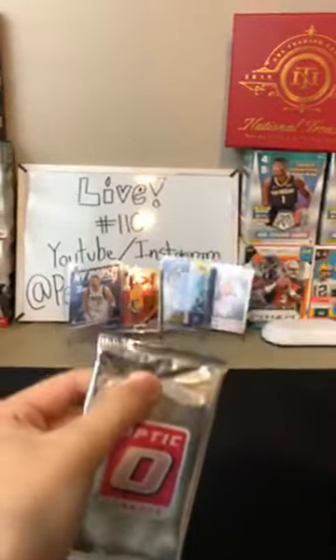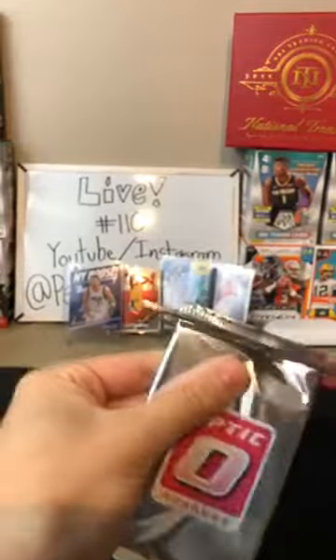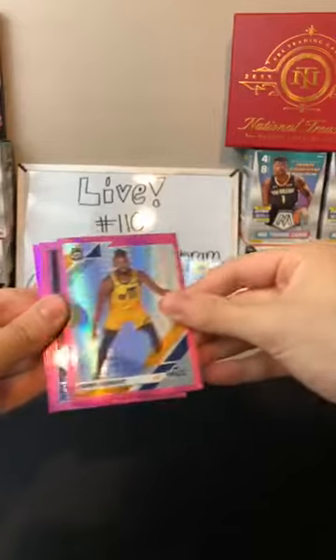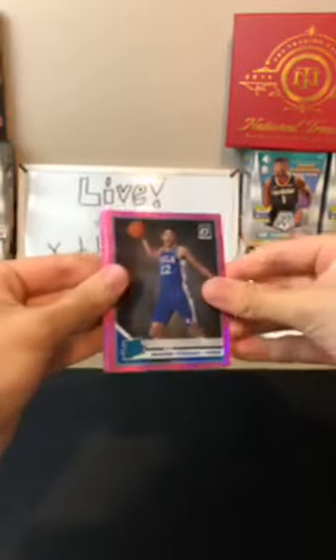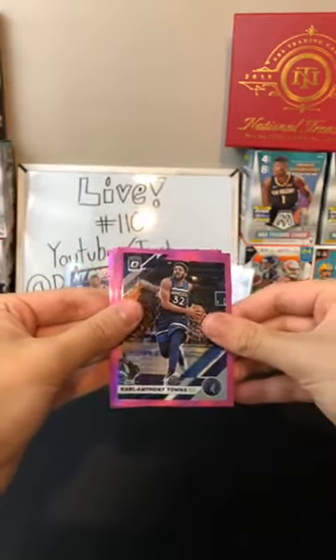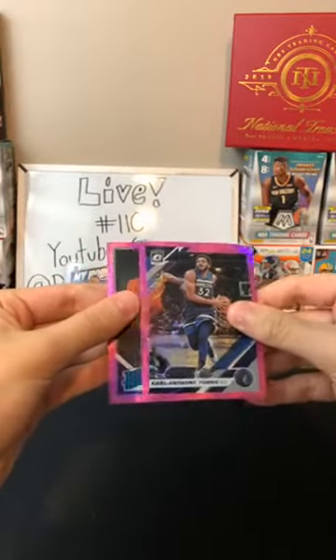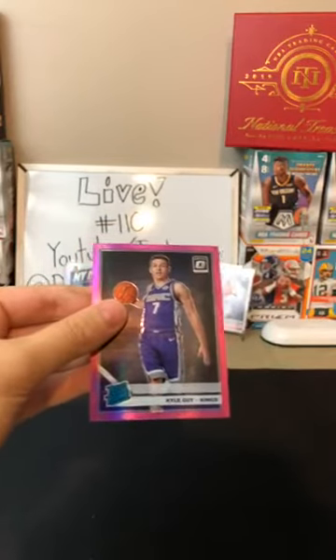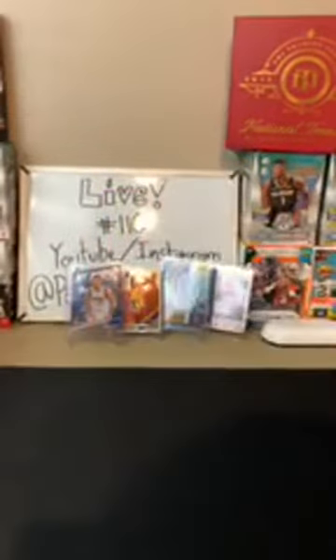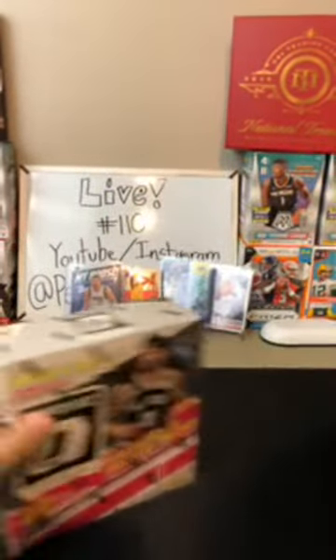Last pink pack before we move into the other two boxes. Burke Lopez for the Bucks, Mike Conley for the Jazz, Matisse Thybulle for the 76ers — nice card for the Sixers. Carl Anthony Towns for the Timberwolves — they've had a lot of cards today. And Kyle Guy for the Kings — that's a nice pink. There are a lot of rookies in those big packs, more than I thought.